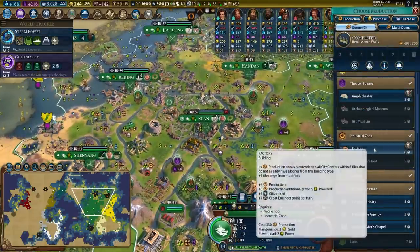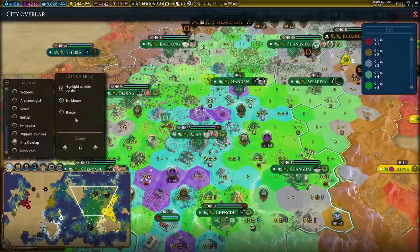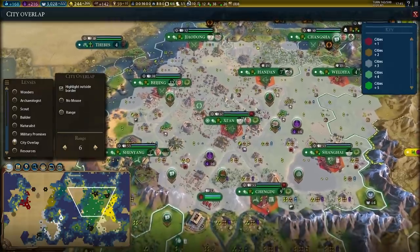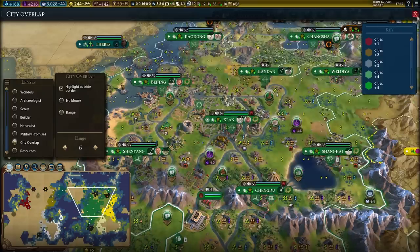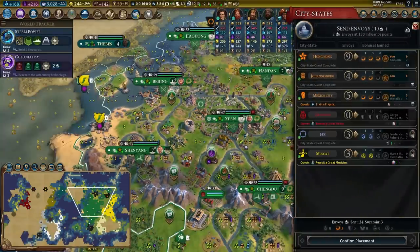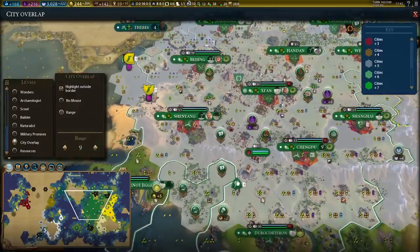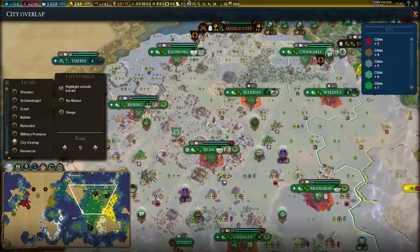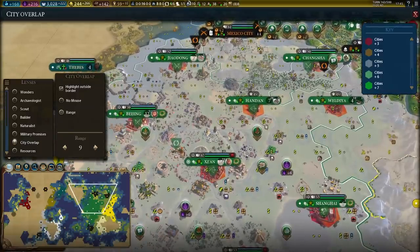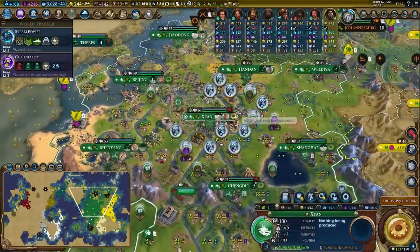We've got fully built renaissance walls in our capital. I would really like to get the factory. If we look at this capital, I have the city overlap thing here and I can check the range — every city in red is hit by this factory. I also have access to Mexico City and that's going to give me an extra three tiles. Setting it to nine tiles, it's hitting one, two, three, four, five, six, seven, eight, nine different cities. That's nine times three — 27 production plus another 27 when the factory is powered.